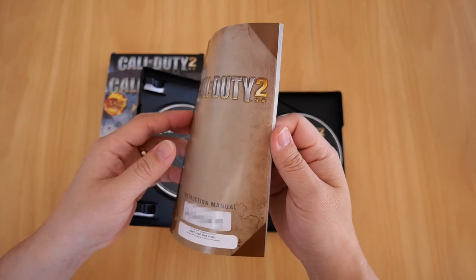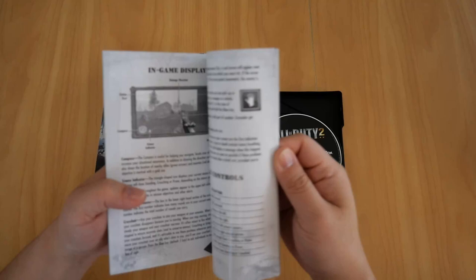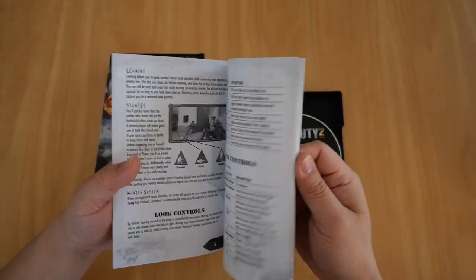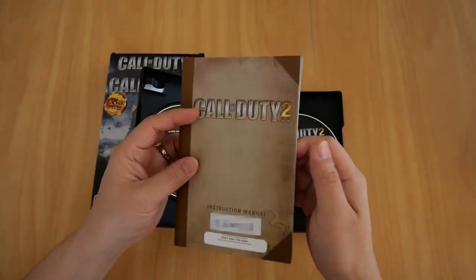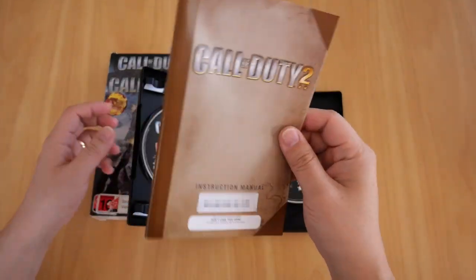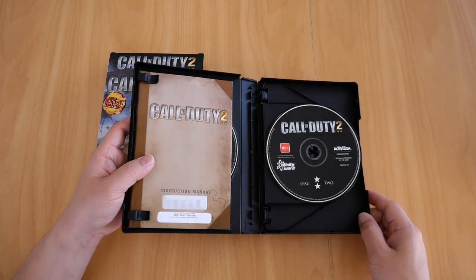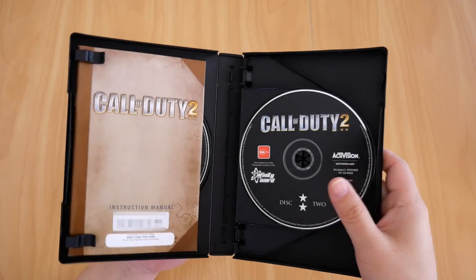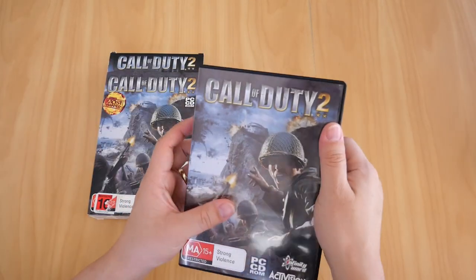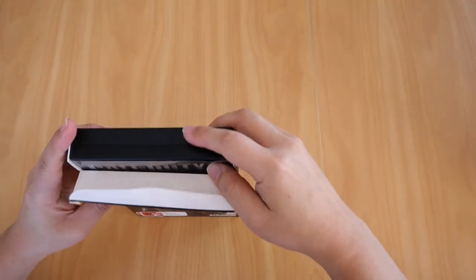Now let's take a look at the booklet — there it is, the instruction manual for Call of Duty 2. You've got the contents, installation, main menu, movement controls, weapon controls, multiplayer, and so forth. It is lacking in the weapons department though — I would have liked a dedicated section on the in-game weapons. But there it is, my copy of Call of Duty 2 for PC.